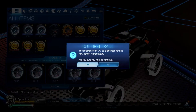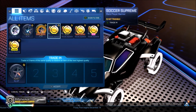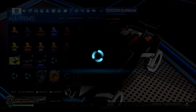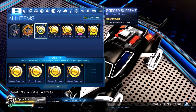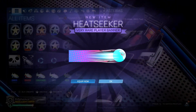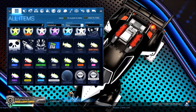Trade that up — Hypnotic banner. We got an extra black so we can trade it up, and then three of those. Righteous Gale. Might want to take a look at that black Soccer Supreme banner, but let's keep trading these up. That's it — looks like there are no uncommons, just rares.